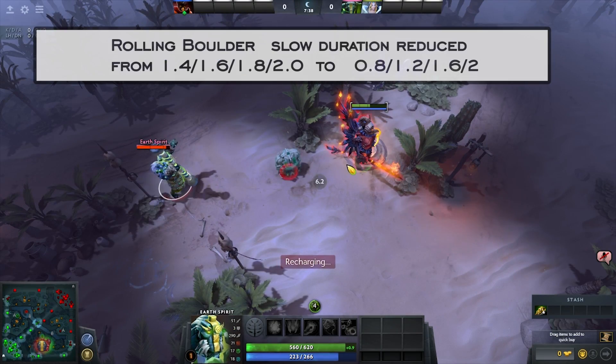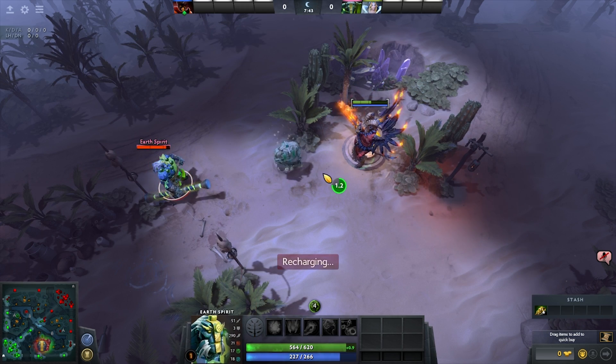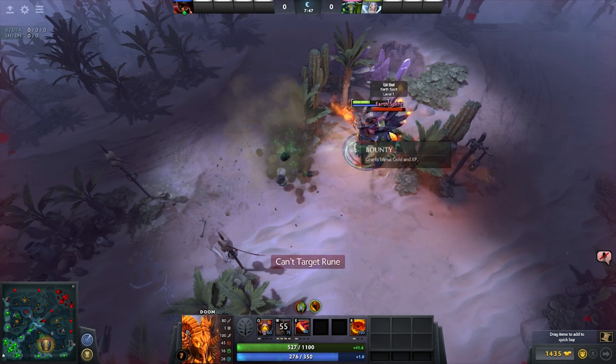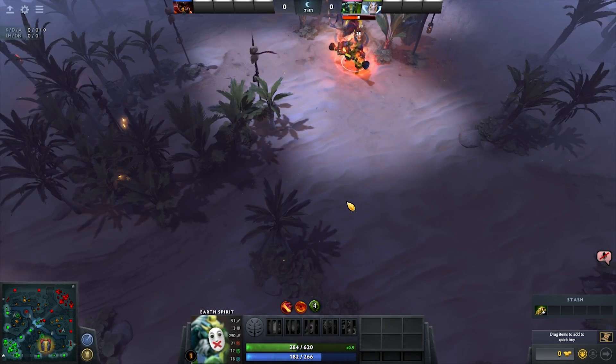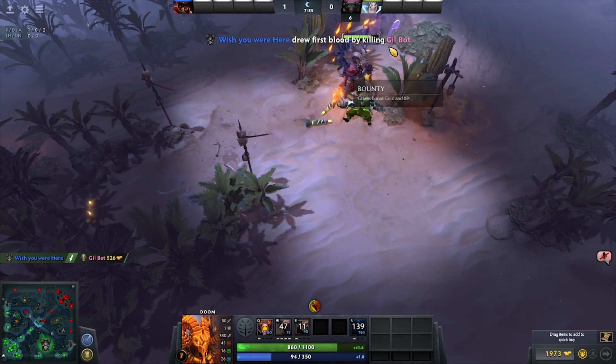Earth Spirit: with the changes to Orb of Venom as well as the Boulder Smash nerf, the hero is going to have a harder time executing kills in the early game. The slow at level 1 was nerfed by almost 50%, which is pretty significant even though it's the same at max level.